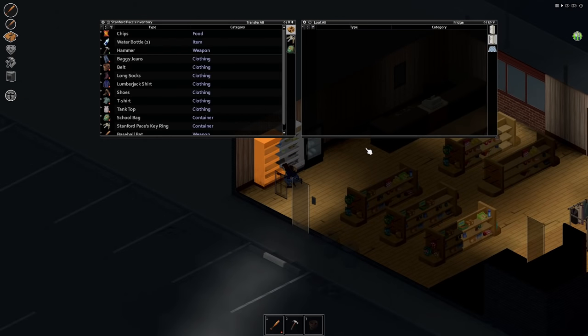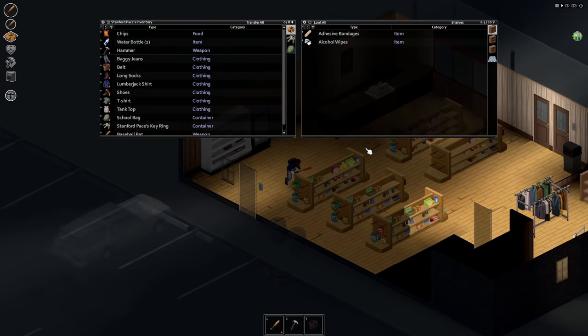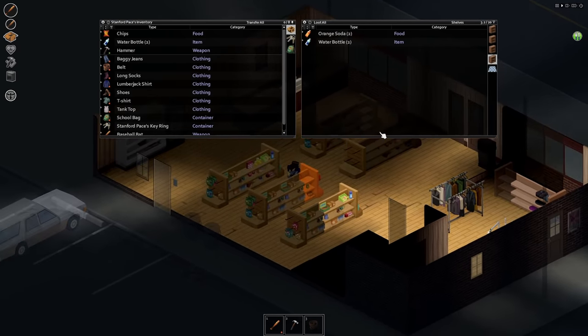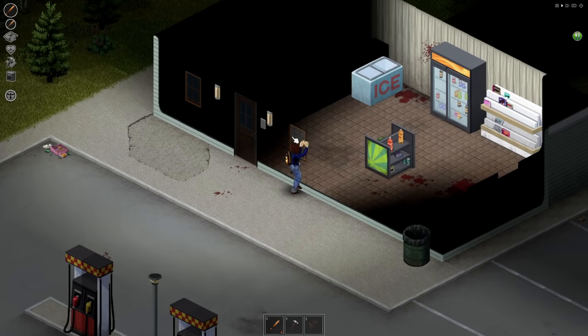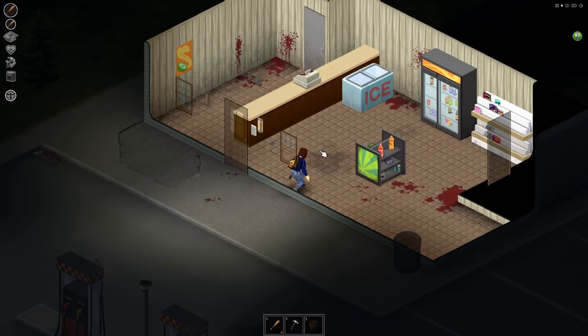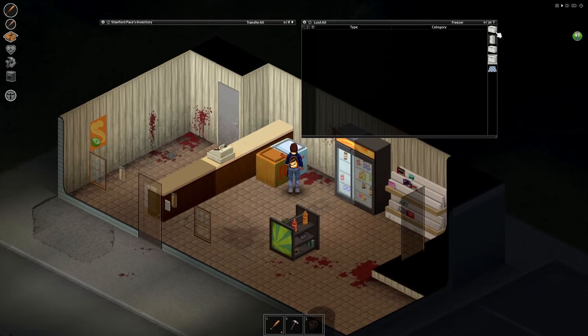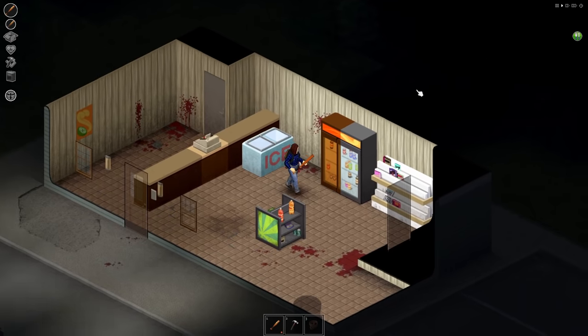The ground floor will also have a plethora of useful supplies like food, water and some magazines or books to learn from — great for getting an early advantage. Right across the street you'll have a gas station too, but you're forfeiting a good place to store your vehicle or plant crops, unfortunately. Still, this is a great place for people that want a quick start and minimal work with base setup.